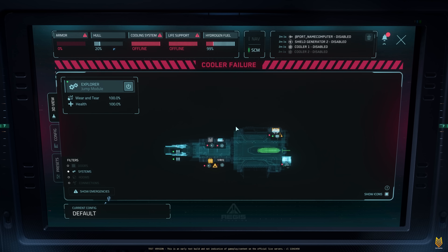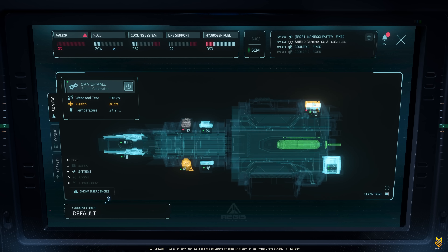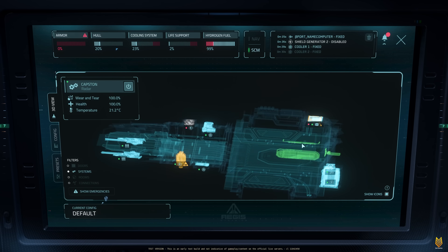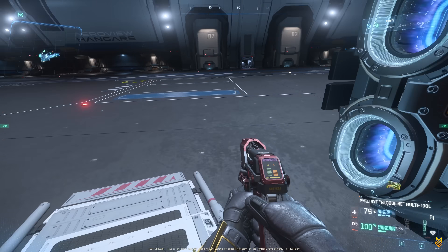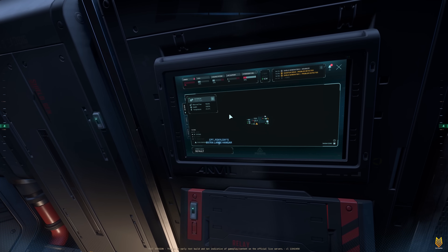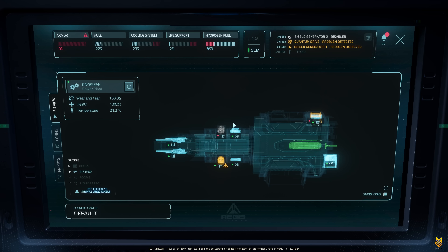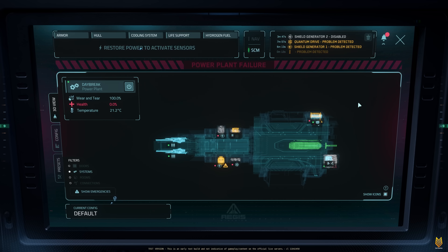I'm now checking the engineering terminal. My hull is at 20%, and my power plant health just went from 100 straight to 0. My shield health is 98.9%, quantum drive health is 99.4%, the other shield is 100%, cooler is 100%, radar is 100%, and power plant is back to 100%. I'm going to repair the hull integrity — now at 2%, 3%. My hull health is now 22%. Now I'm going to shoot at the ship again. 21%, 20% — the hull health did not go to 0, but now my power plant health just went from 100% straight to 0.